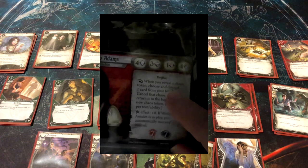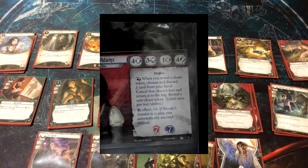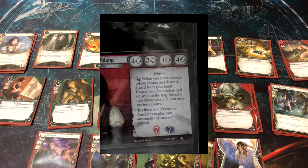Wendy has a wonderful stat line. She has four willpower, making her pretty resilient to the encounter deck. She has three intellect — like Roland, she can get clues but won't be great at it. She has one fight, meaning she's really not going to be fighting with weapons in the core box. Her standout stat is four agility, which is very strong. Survivors are all about mitigating failure — failure doesn't hurt them as bad, and sometimes they even profit from it. They accomplish their goals in spite of the odds being against them.